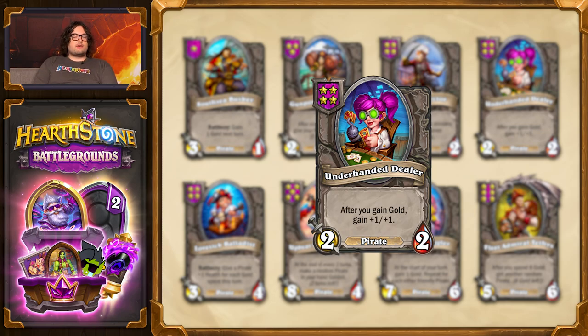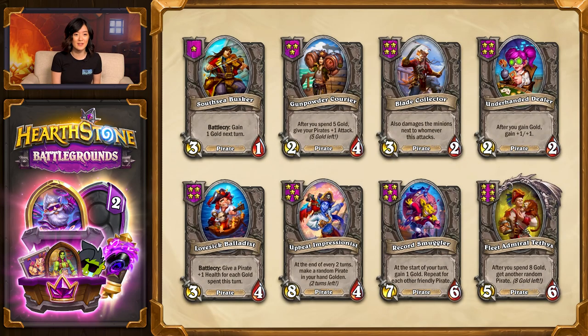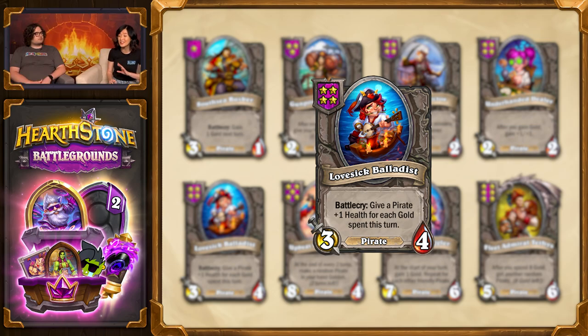There are lots of ways that you can trigger this minion's effect and get it really large. And when you have all of that gold saved up, the best thing to do is of course spend it, and top that turn off with Lovesick Balladist, which will give a pirate plus one health for each gold spent this turn — somewhat reminiscent of Gallywix's buddy, but specifically for pirates to make sure they're not just glass cannons.